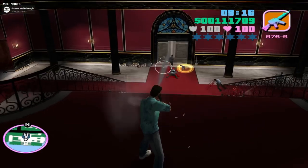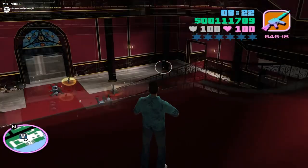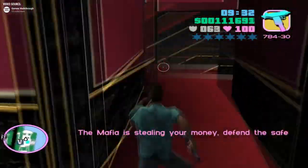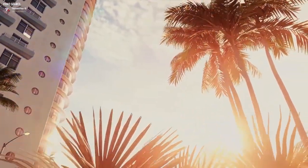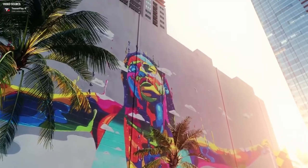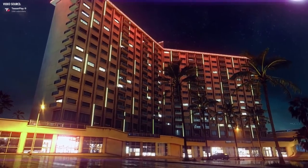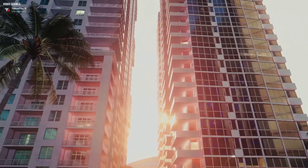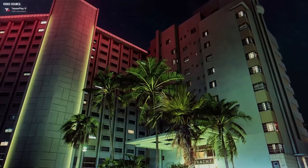GTA 6 will be set in modern times, allowing Rockstar Games to explore contemporary themes, technologies, and cultural references. With the shift to a modern setting, we can expect numerous differences and updates in the gameplay, narrative, and overall atmosphere. While Vice City itself may be familiar, the surrounding world, characters, missions, and activities will undoubtedly reflect the advancements since the 1980s. I can't wait to see how they incorporate modern technologies, cultural references, and the ever-evolving landscape of the real-life Miami area into the game.